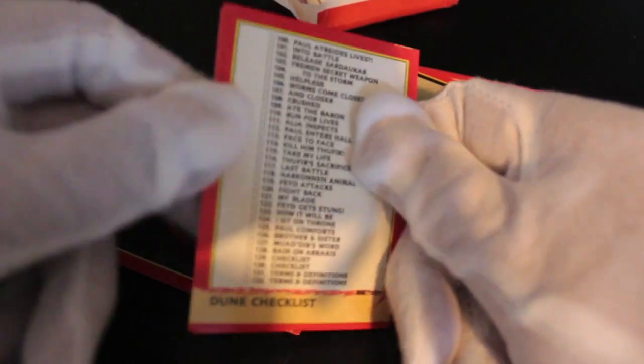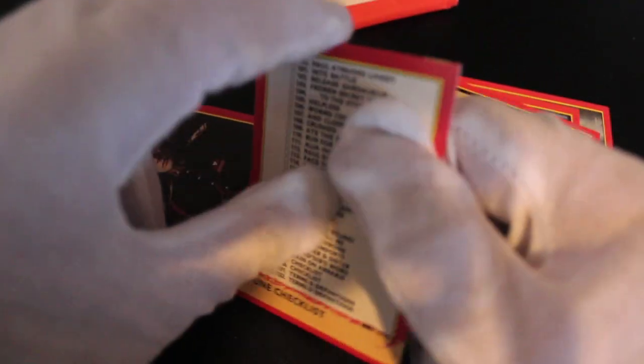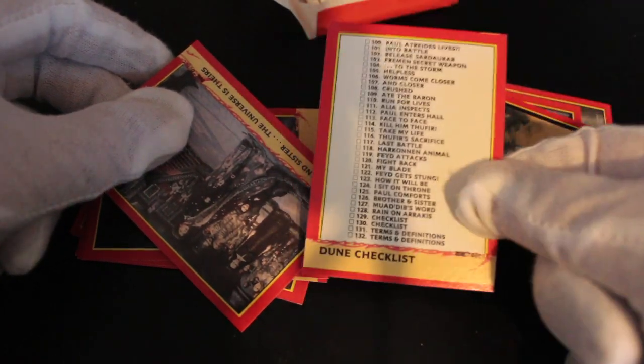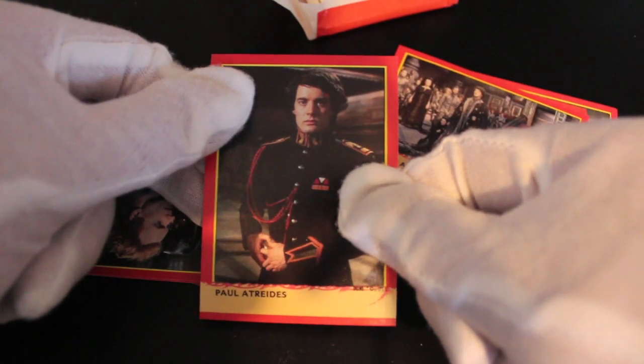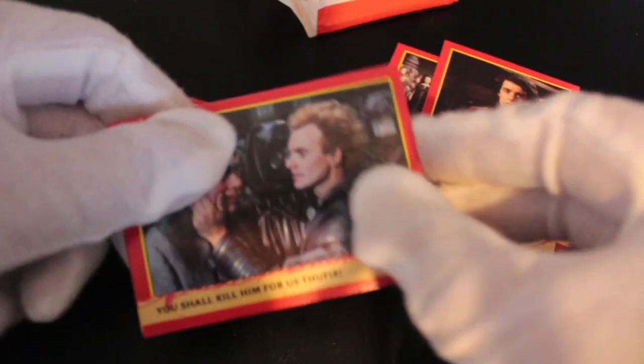Oh, we got a checklist so you can see what cards you need. Why am I explaining that to you? You're not amateurs — you've been watching all these episodes. If anybody's looking like an amateur on this episode it's me, because I can't even get the cards open. That's your checklist, pretty plain really. 'Brother, he insisted the universe is theirs.' That's the actor I think, yeah — Dune, right.